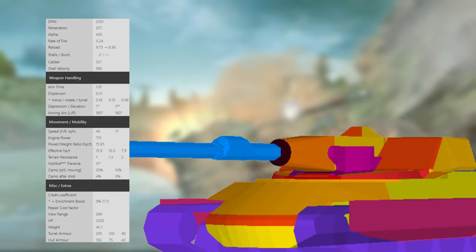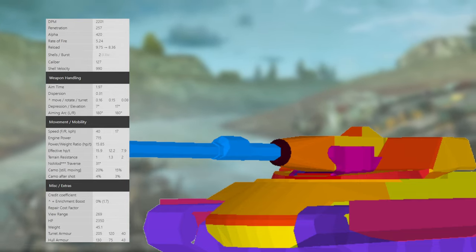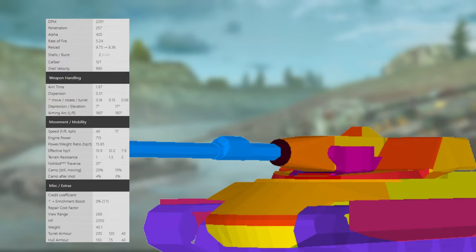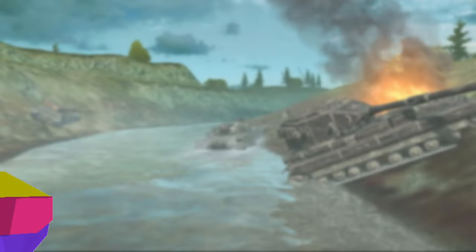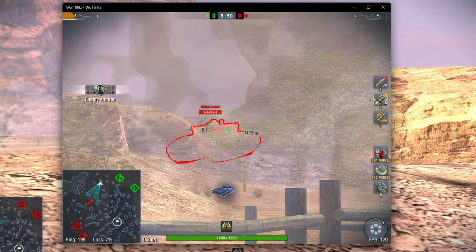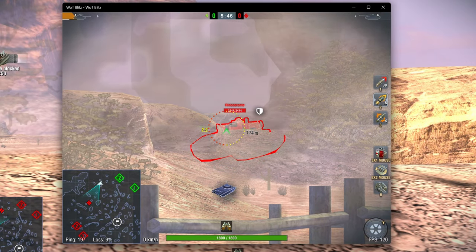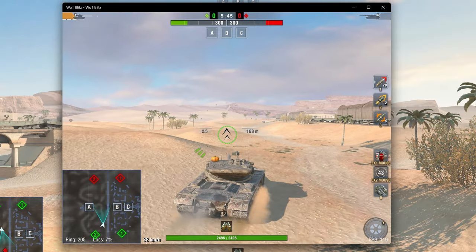Let's first have a look at the vehicle itself. DPM is not really that high but expected for a heavy tank of this type. 420 alpha damage, 2 shots in the clip, 3.3 seconds interclip reload, 2 second aim time, 0.31 dispersion — fine there — 7 degrees of gun depression, not great but okay. The armor of this vehicle in a hull-down position is going to be very strong against medium tanks. You're not really going to be able to penetrate it with, for example, an Object 140.